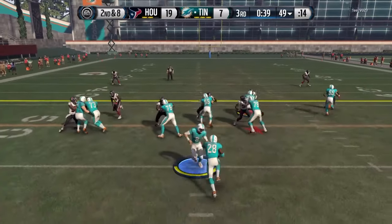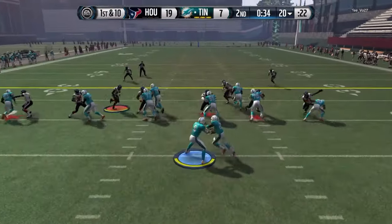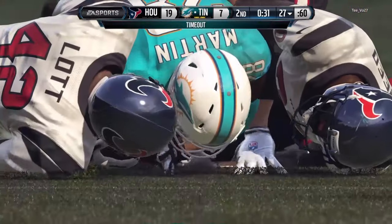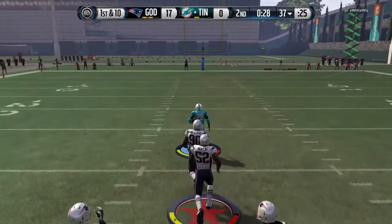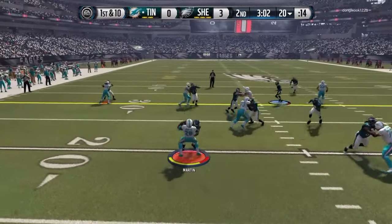Running up the middle, 97 speed is a nice combination, especially when you can fall forward a lot. If you try to truck people and lower your shoulders you're gonna fall forward, so if you love running the middle with your running back, Curtis Martin is gonna get you great results as you can see right here.